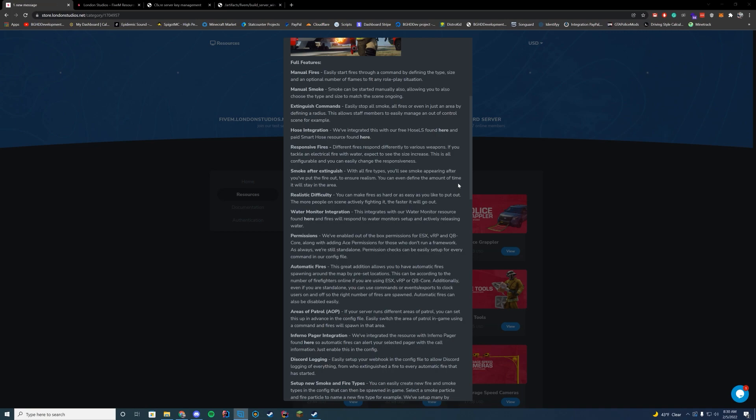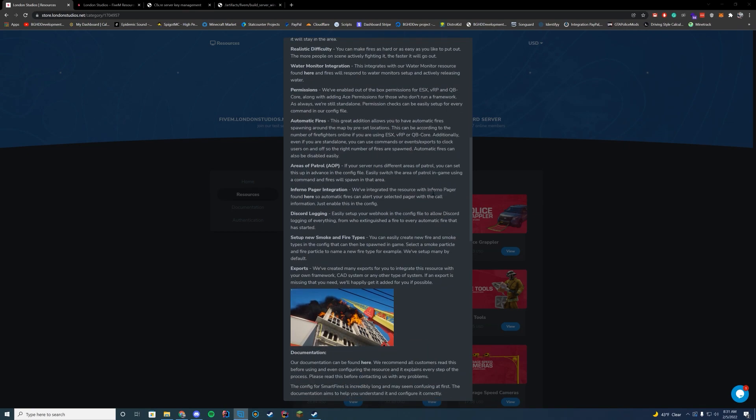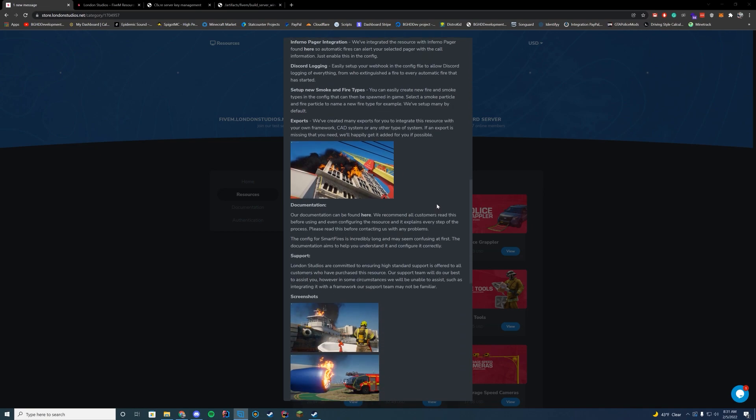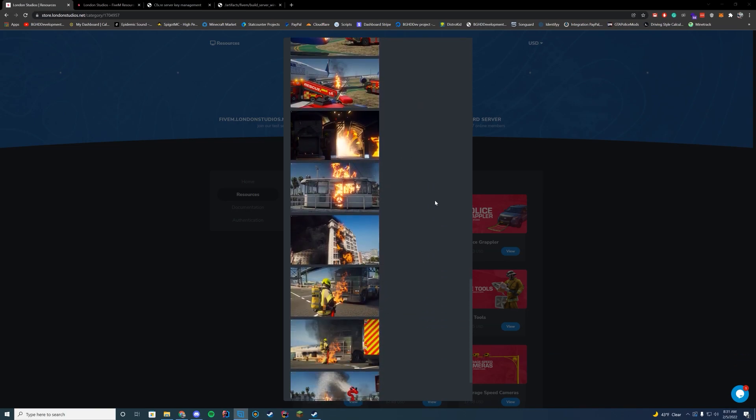There are different difficulty levels depending on how hard you want the fires to be. If you have their water monitor resource, you can integrate that here as well. Permissions work alongside all the different frameworks, so if you want to run a framework feel free, or you can just have default ACE permissions set up. You have automatic fires — random fires that pop up every once in a while for your roleplay people. You can also set up areas of patrol so fires only spawn in specific zones. There are integrations including Discord logging and really good documentation.